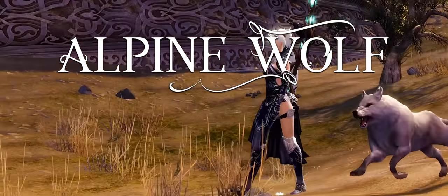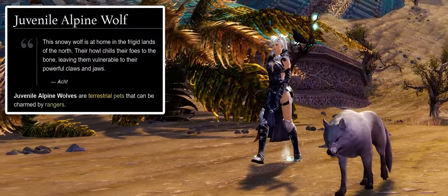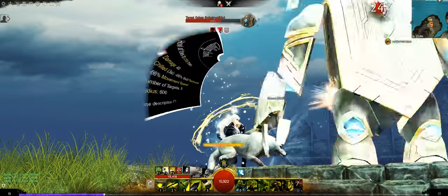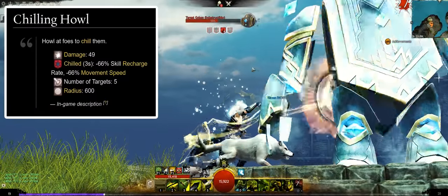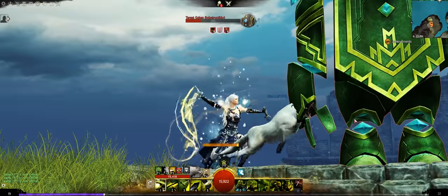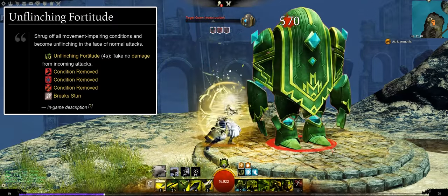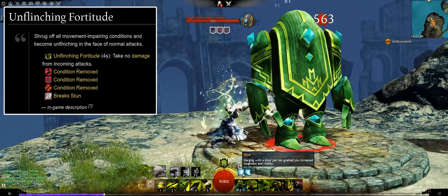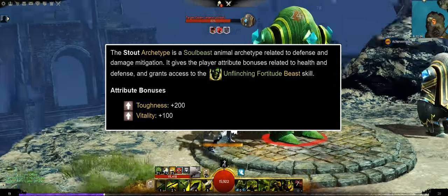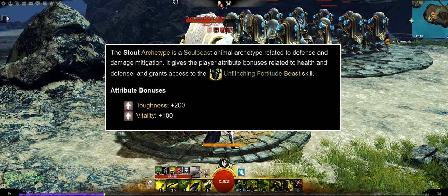This snowy wolf is at home in the frigid lands of the north. Their howl chills their foes to the bone, leaving them vulnerable to their powerful claws and jaws. The Alpine Wolf's F2 core skill is Chilling Howl, which inflicts flat damage and 3 seconds of chill on up to 5 targets in its 600 radius. The juvenile Alpine Wolf's Soulbeast F3 skill is Unflinching Fortitude, allowing the ranger to take no incoming attack damage for 4 seconds, removes all movement-impairing effects, and acts as a stun breaker. This skill belongs to the Soulbeast archetype Stout, granting plus 200 toughness and plus 100 vitality.